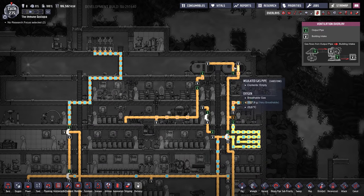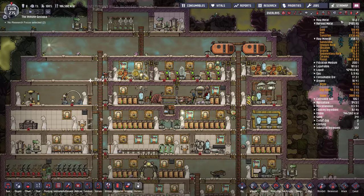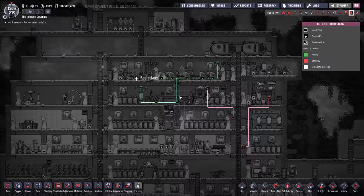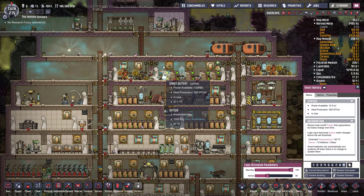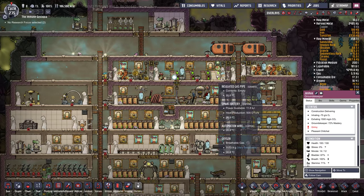We've got some buffering here for hydrogen. It buffers in these two tanks and then goes into a hydrogen generator down here. It's got a good automation setup. The batteries are all set up to turn off at 30%, so that's good.